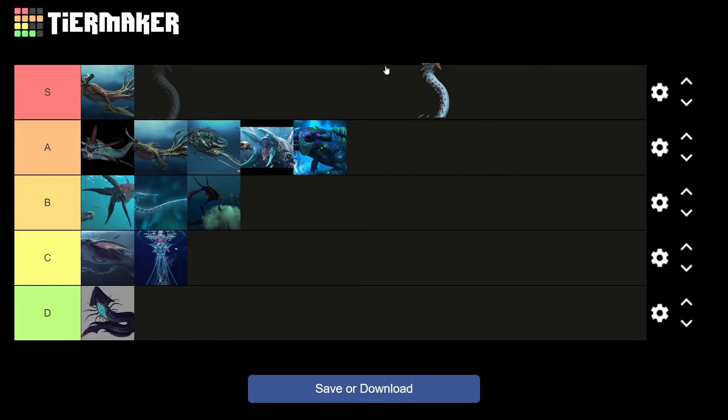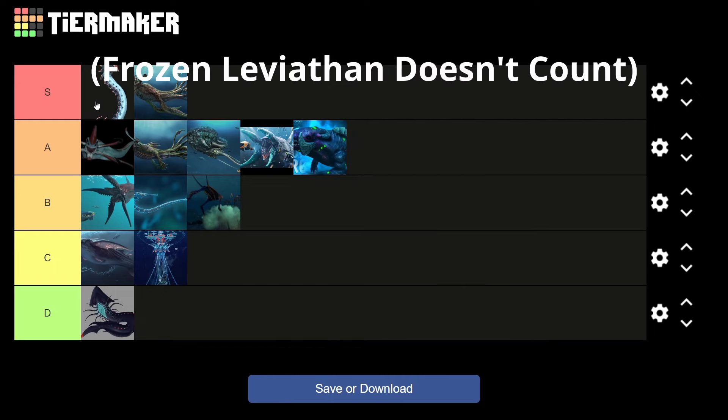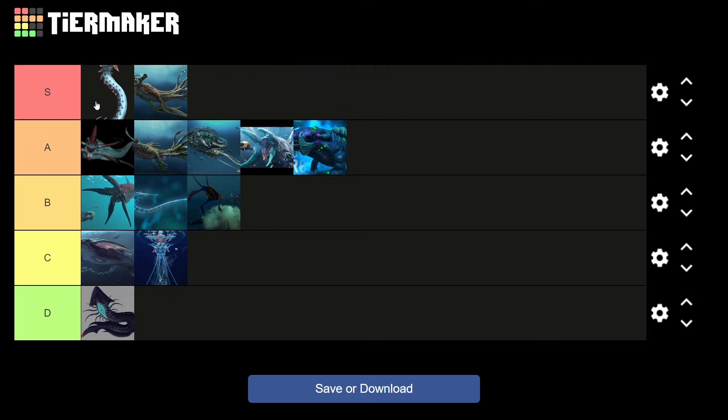And finally, the Ice Worm. Definitely going in S tier — come on now. My favorite Leviathan in the game, I think we all know that at this point. Not only is it probably one of the coolest designs in all of Subnautica, but the fact that it's a land-based Leviathan, which is something that never appears ever in either game, definitely pushes it up to S tier at the very least. And with it definitely having some of the best lore and sound design in the game, I'd say it goes top of the tier.